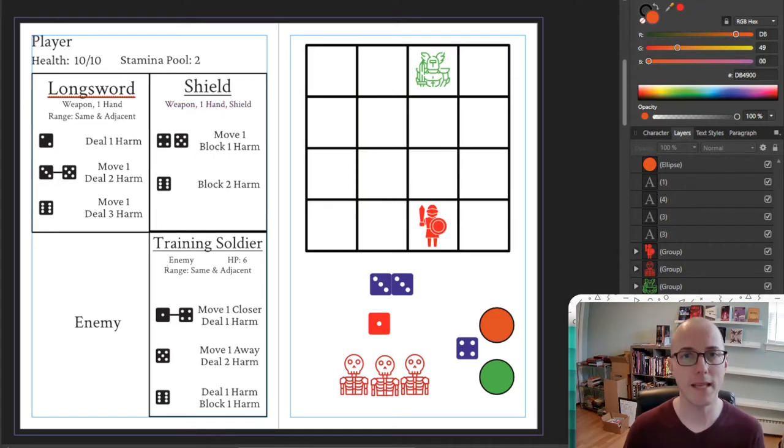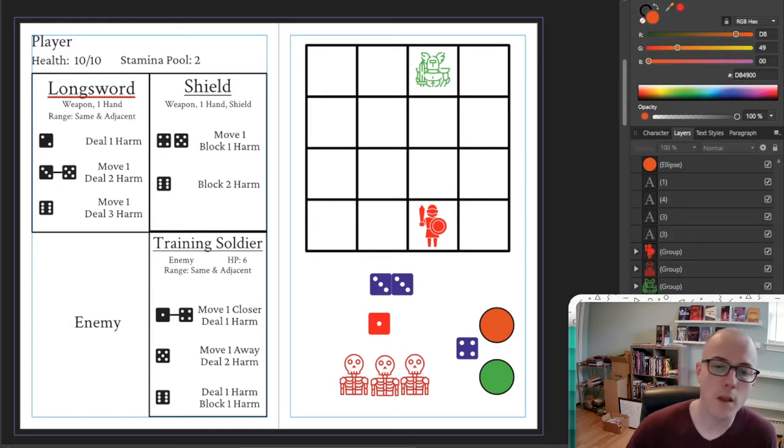The very beginning of any round begins with the enemy deciding what they're going to do. You can see here in the bottom there is a training soldier card. It's an enemy type with six HP, or health, meaning I need to do six harm to it in order to kill this training soldier. It also lets me know the range that this soldier can attack me — either in the same space or any adjacent space. You can also see the action sets available to the enemy soldier. I take a d6 and roll it to see what the enemy soldier is going to do.